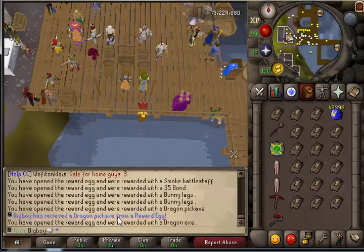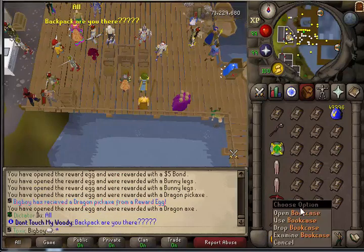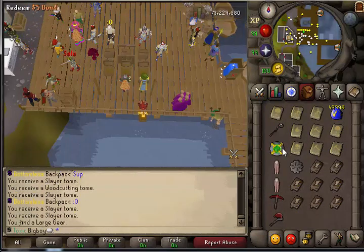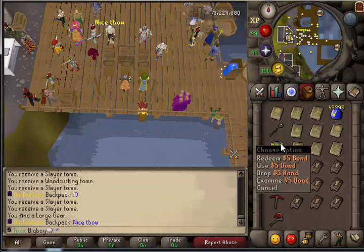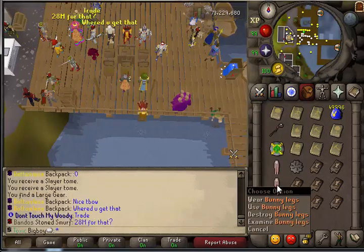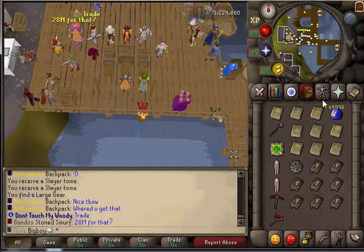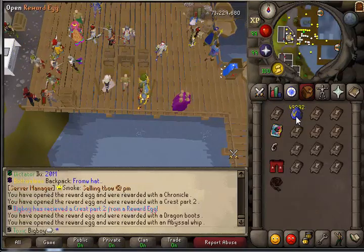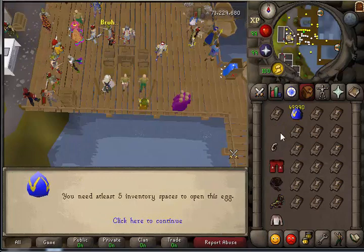So a lot of bookcases, which is awesome because you get XP rewards. Got a $5 bond, a smoke battle staff, bunny legs. The main goal here is to get full bunny outfits. We got a Chronicle, another bunny piece, and an Unsired.